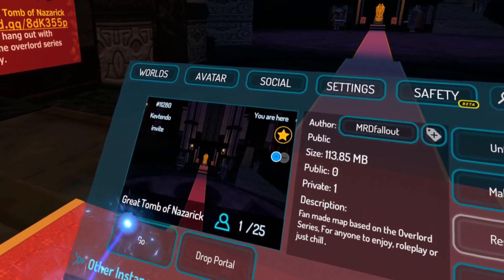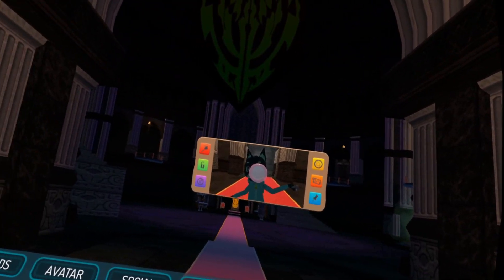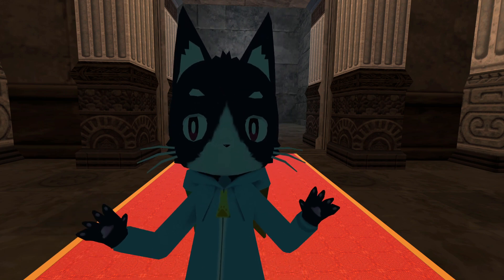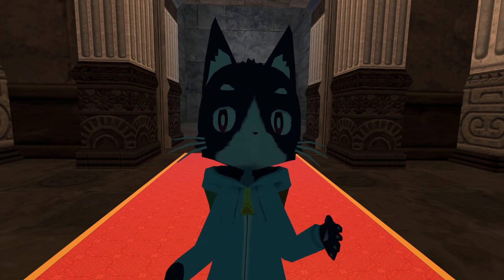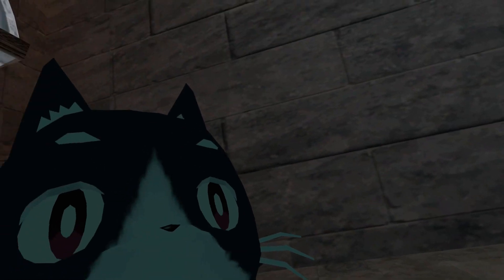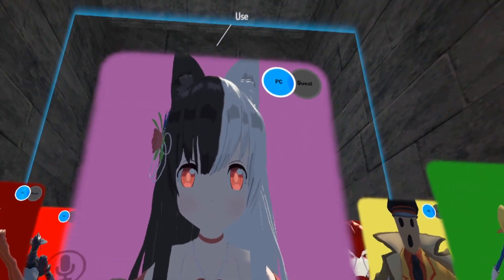The world we're in today is called 'The Great Tomb in Nazarick' by MRD Fallout. Over here to the left they have their own Discord, and to the right there are pictures — screenshots with friends I assume. In today's video I'm going to be showing the Overlord avatars. So far in this world they have the Pleiades avatars, the Lizard Men avatars, and all the others as well. There's this little picture behind me — I didn't realize it was interactable — but if you click on it, it loads all these different avatars.